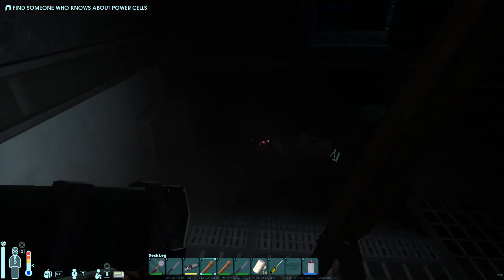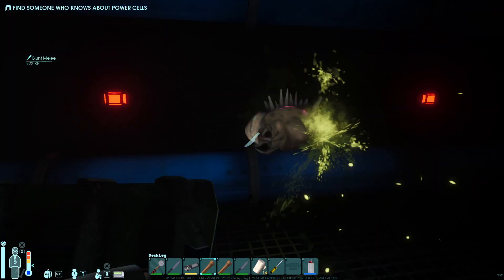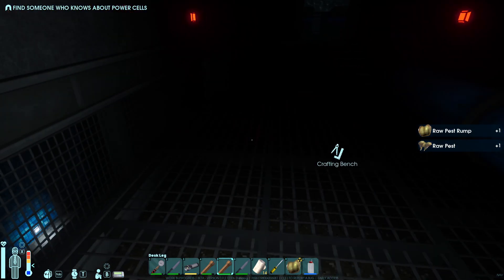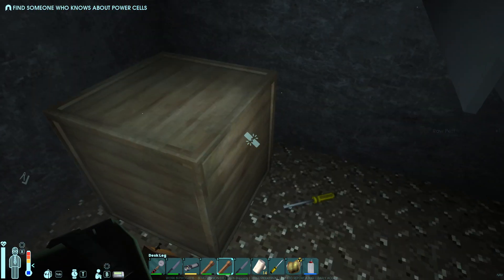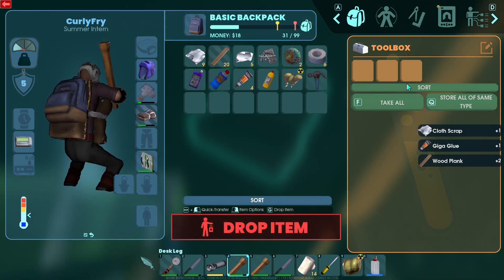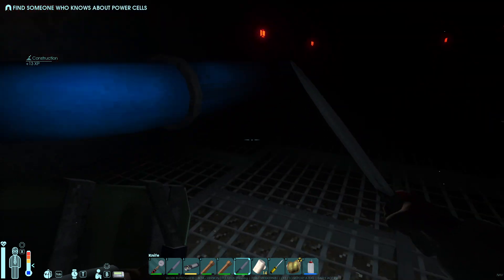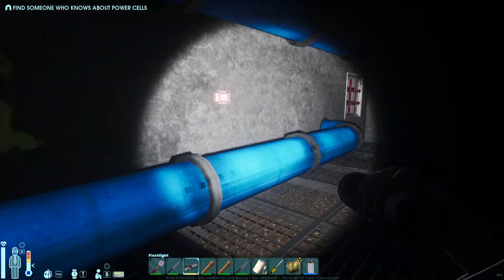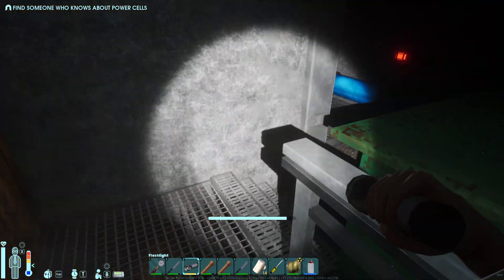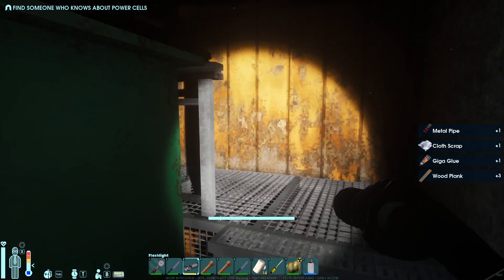I probably shouldn't use knives yet until I get a better sharp weapon - I'll just waste the durability. Does this connect somewhere else? This connects to vents. Oh, I think it's my first hammer - let's just package that for the construction. We don't need to break it because there's a staircase up. So we have a couple paths.